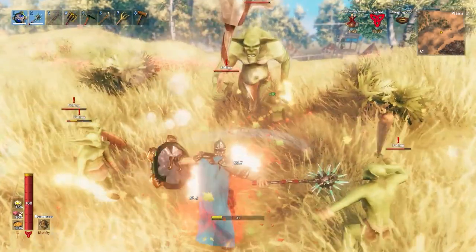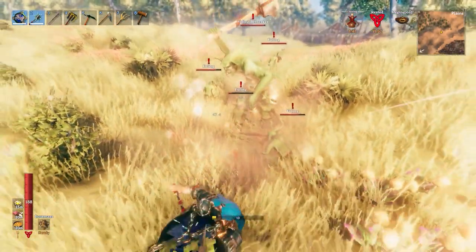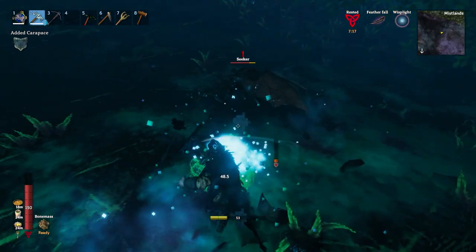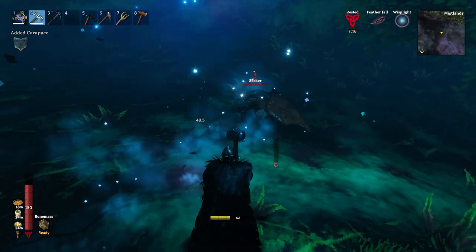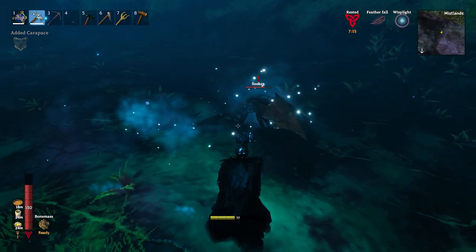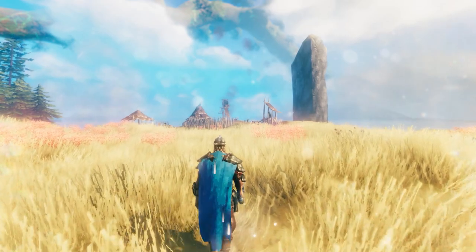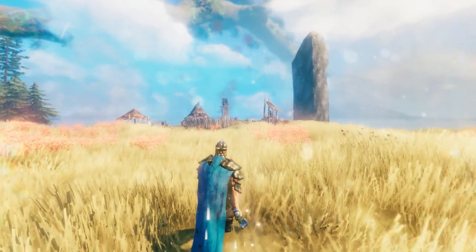But with the Porcupine, enemies get knocked back, but they're able to run right back up to you immediately. The Frostner, however, should be different. The frost slowing effect should keep enemies at bay, slowed down, and away from you for longer. So let's give this a shot. Let's see if the Frostner truly is the superior crowd control club.